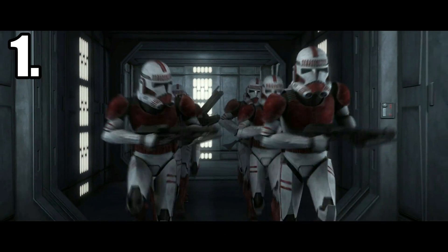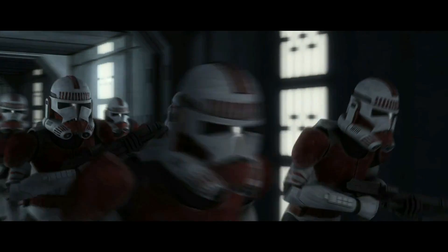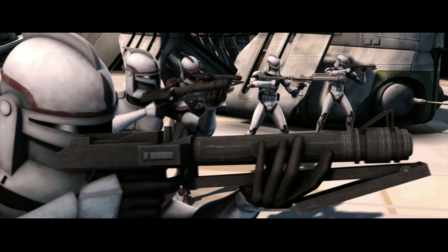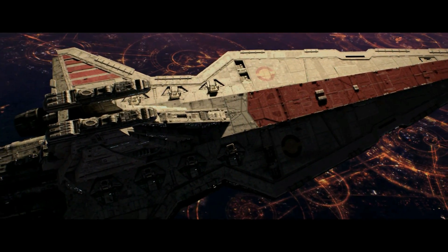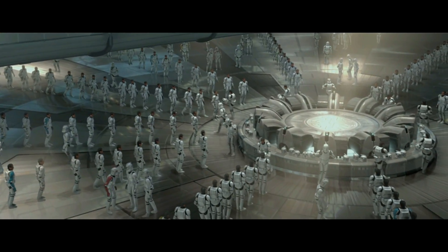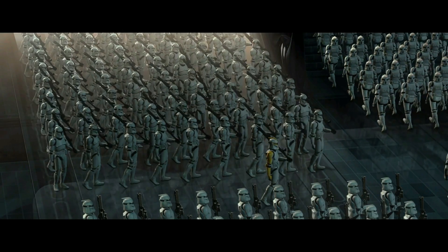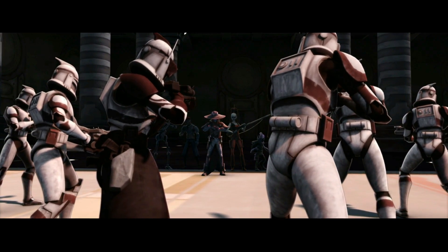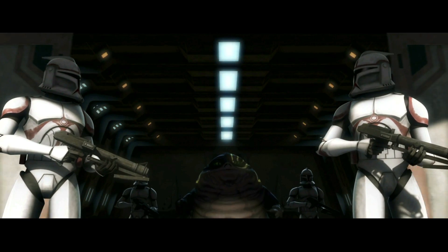At number one, we of course have the Coruscant Guard, which was an elite division of clone shock troopers, organized as a military police force to protect the capital planet of the Republic, Coruscant. At the very beginning of the Clone Wars, colors and armor were used to designate clone trooper ranks, rather than unit affiliation, which was not the case for the Coruscant Guard, which was immediately recognized by their crimson armor markings and the Republic Senate seal.